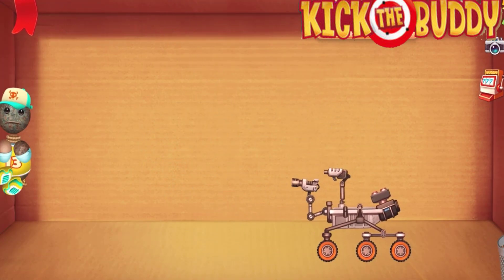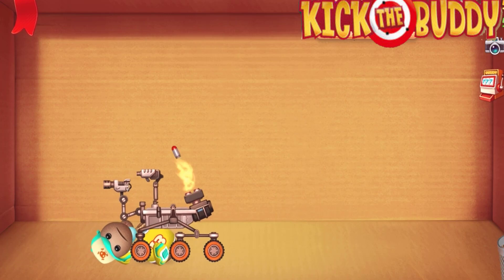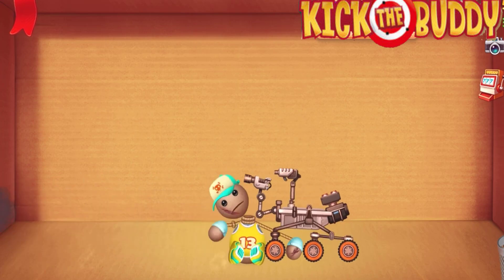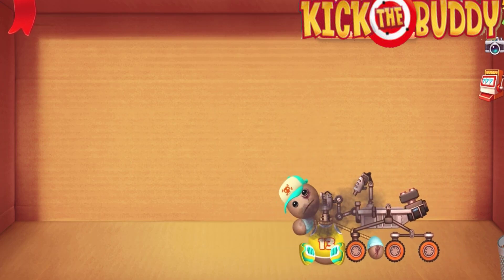Let me try this one over here — this is a robot. What does he do? Oh my god, it is shooting missiles at the body over here. Oh, that was a good hit. Don't do that to me! Let me just release another missile over here. Oh no, don't do that.